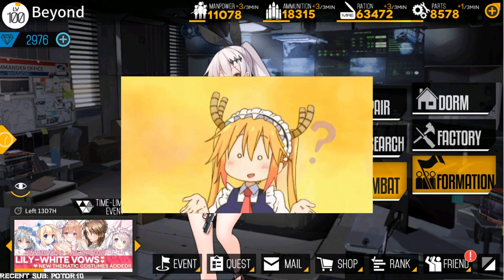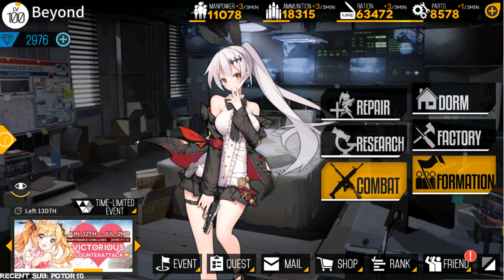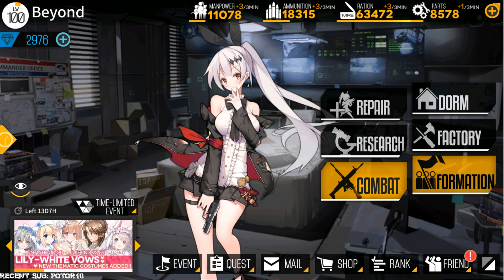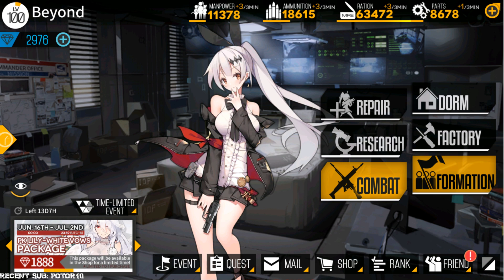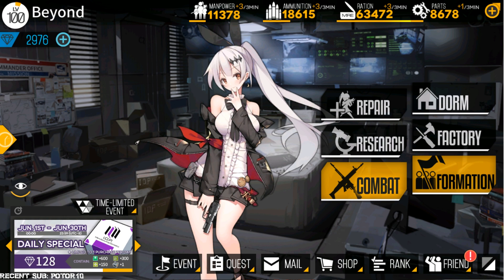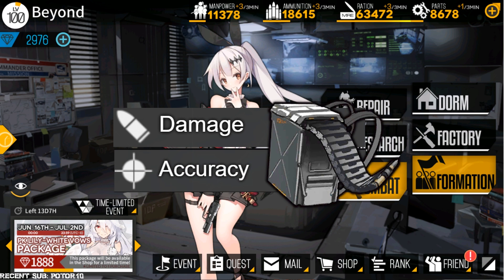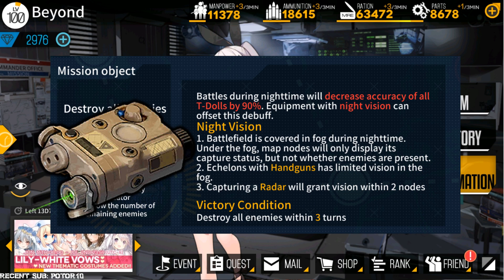In what situation should you use Handguns? Basically any teams. The most common team builds with Handguns are usually with Rifles and Machine Guns, because it helps provide stats that they lack. For example, Rifles need rate of fire because they have really strong totals for a slow attack. Machine Guns need damage or accuracy because of the lack of rounds before they have to reload. Handguns are also really good in night battles because they can equip night visions and provide vision for the team.